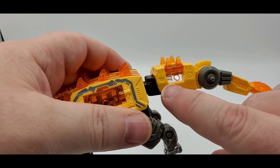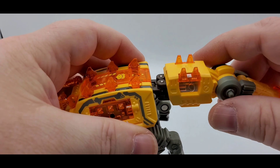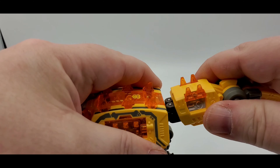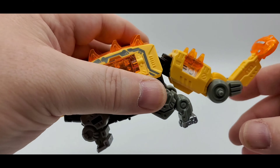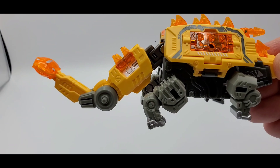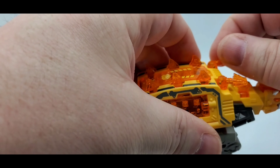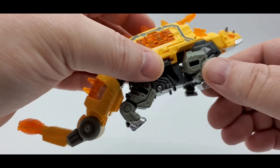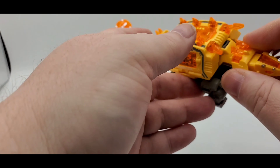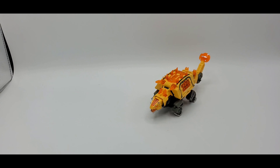You have a bend right here, a bend right here as well, and a bend right here too — so three points of articulation in the tail. Nothing will move at the very end. You can extend it if you want more range. On the other side it's the same thing. The little guns right here will move side to side as well. Pretty cool — I love it. It's a nice little stumpy dinosaur, really enjoy it.